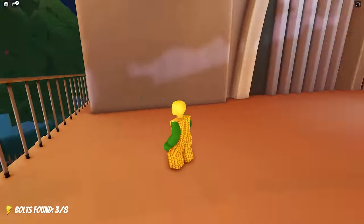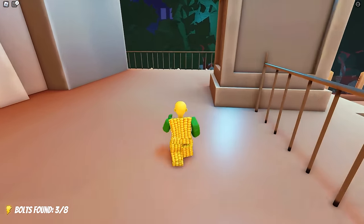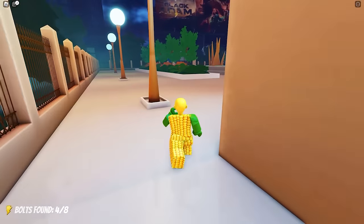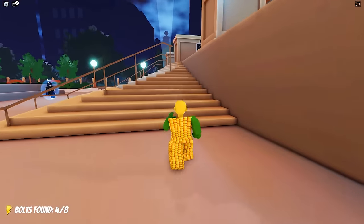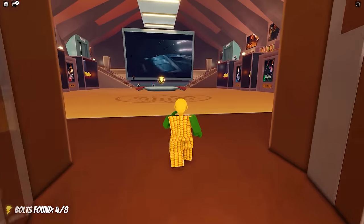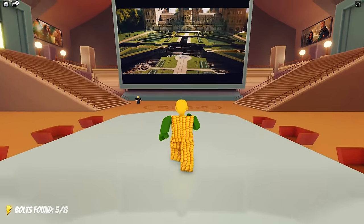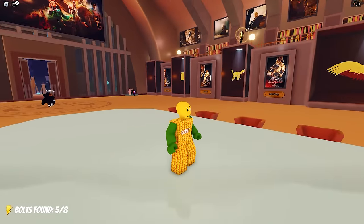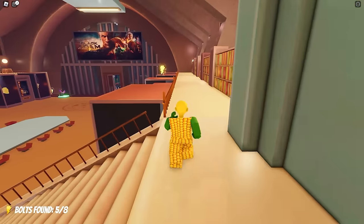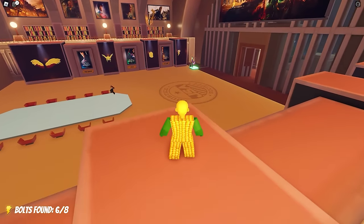Here's the third one. And another one. Now let's go on the other side to get the next one. Here it is. And another one. Let's go inside and get the rest of the bolts. The fifth one is on that big table. The sixth bolt is found somewhere here on the left. Here it is. And another one.